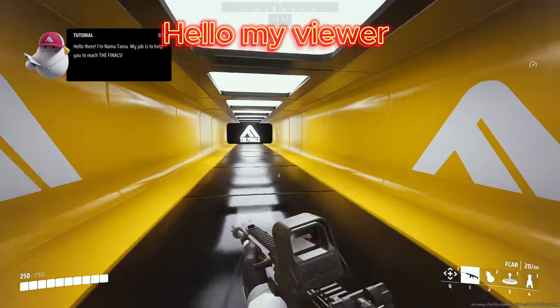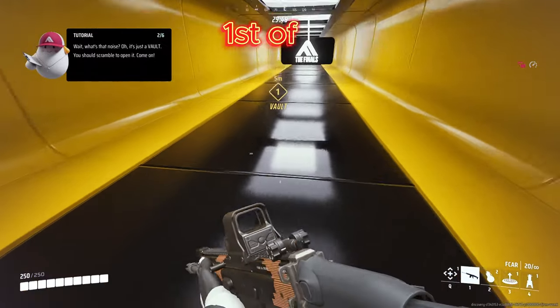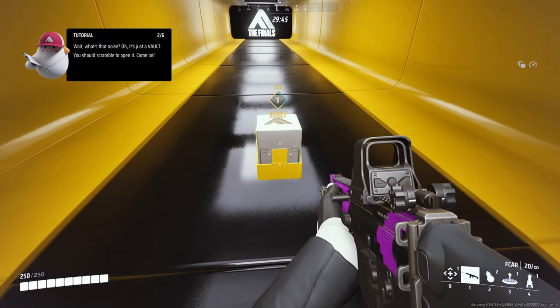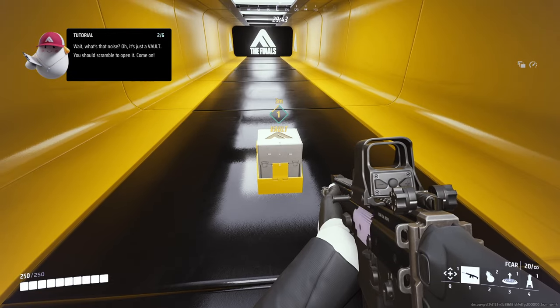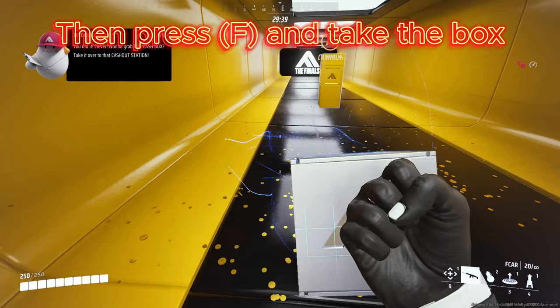Hello my viewer! Let's talk about some basic tutorials. First of all, you have to find this kind of box in-game. Then press F and take the box.